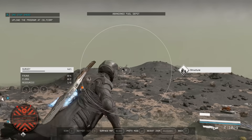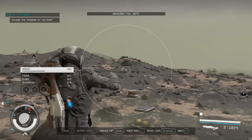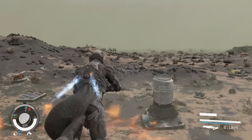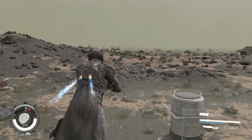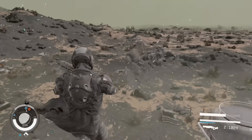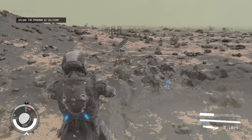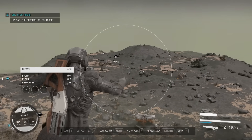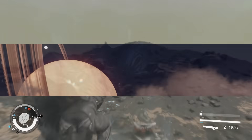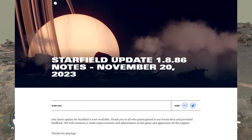I'm also going to be discussing some of the bugs that they have patched, but there is a bunch of things right now that they do need to fix that's currently causing some issues. Let's start off by discussing the patch notes — right here it says Starfield update 1.8.86 notes, and yes this is on the Bethesda.net site so it is official.